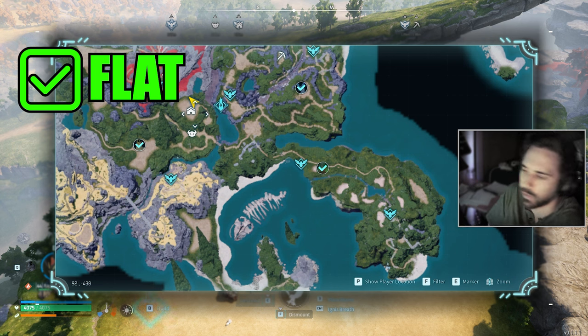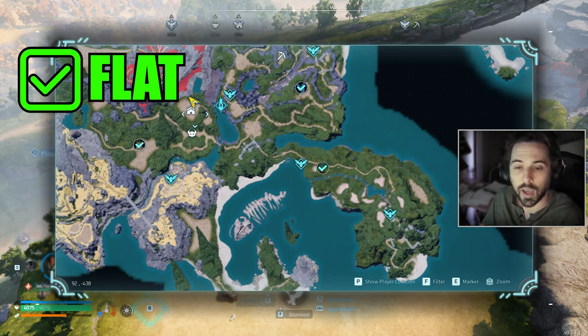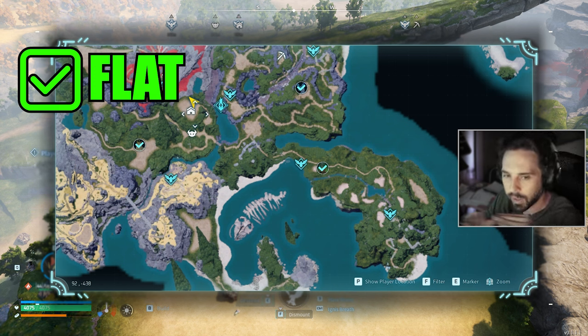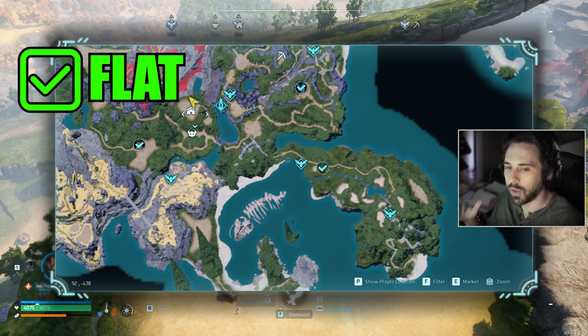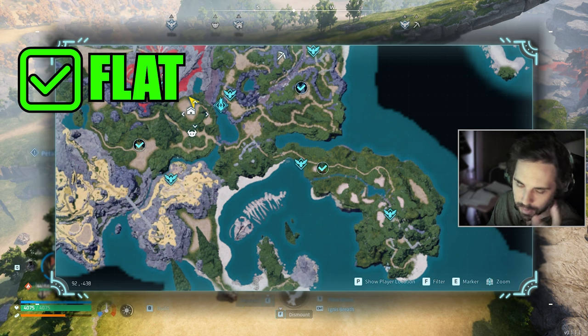They can get stuck, glitch, fall through the map, or fall into a crack. You're going to have issues like that happening a lot because this game is not polished — there are a lot of glitches, a lot of things that can go wrong. So the flatter the base, the smoother everything is going to work. Also, organization-wise, that matters too. Number two: you want it to have ore in there.